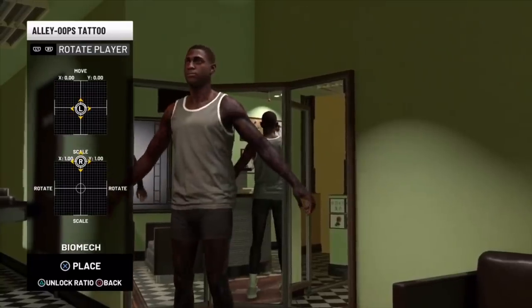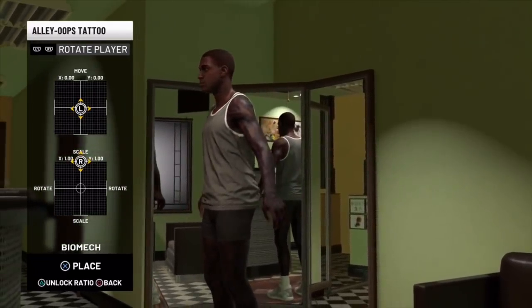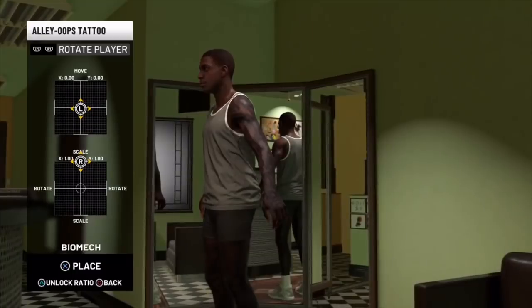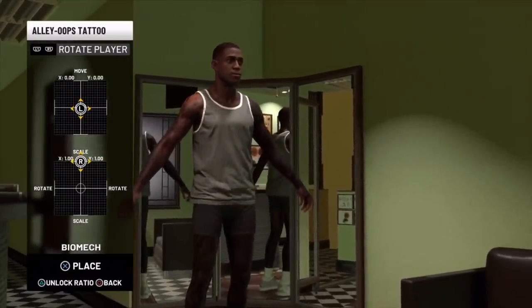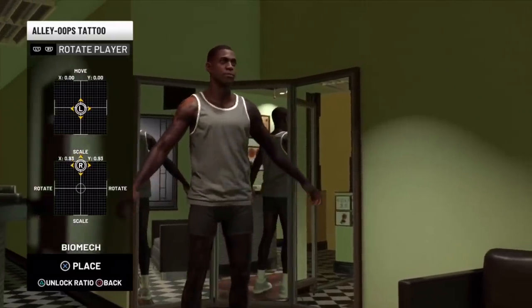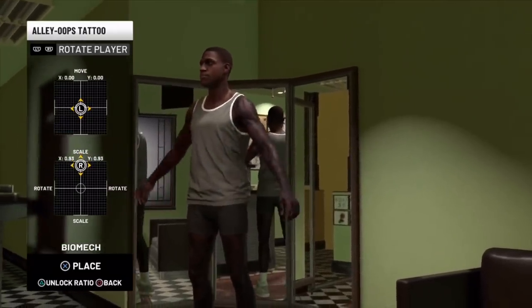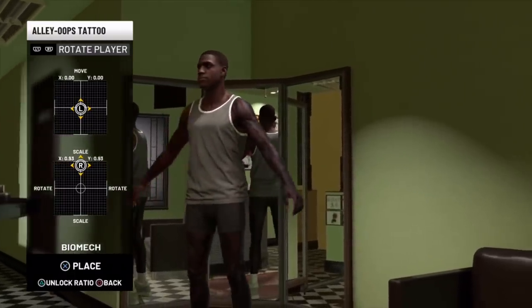Once you put on your last tattoo, you want to move your player right to left. At the top left of the screen it says 'rotate the player' — that's L1 and R1. You want to keep doing this until your player ends up in the middle of the mirror, because going to the side sometimes doesn't work, but it always works if you go to the middle of the mirror.